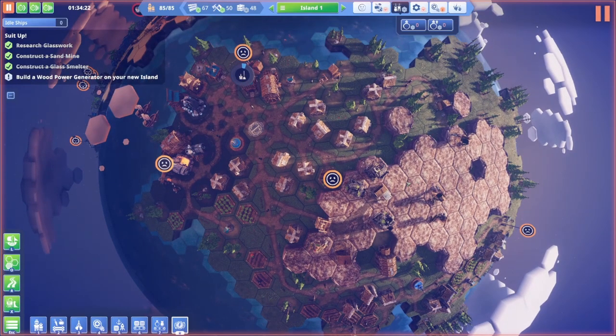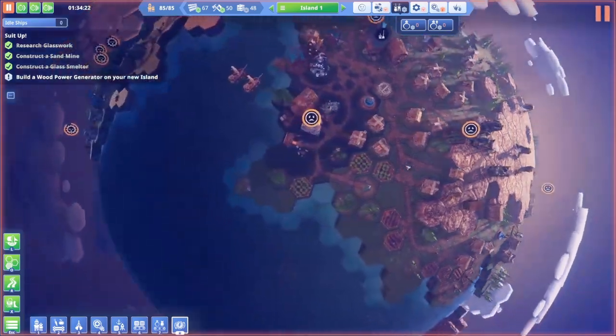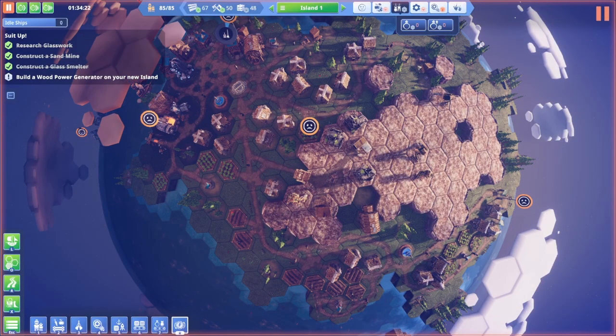Hello everybody, my name is Wachara and this is Before We Leave. This is my first island, this is my second island, and this is also episode 5 of my let's play. As you can see by all these unhappy faces, we are having issues with happiness.